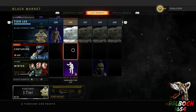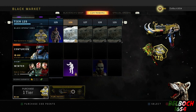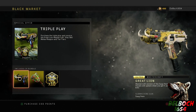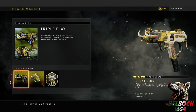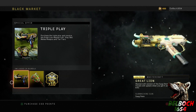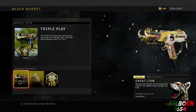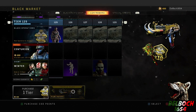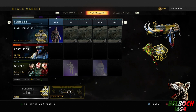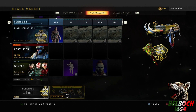Basically what you want to do is go to the Black Market — it's part of the Triple Play bundle they just released yesterday on Thursday. You'll end up getting not only the Sleigh, which is a new melee weapon, but also the Great Lion Mastercraft camo. It's going to cost 20 dollars worth of Call of Duty points — I believe it was 2,000 CoD points. There's just 12 days left to get it, so there's still plenty of time.